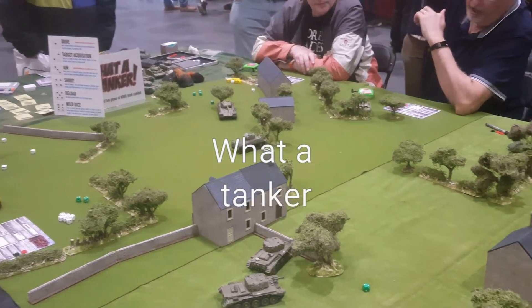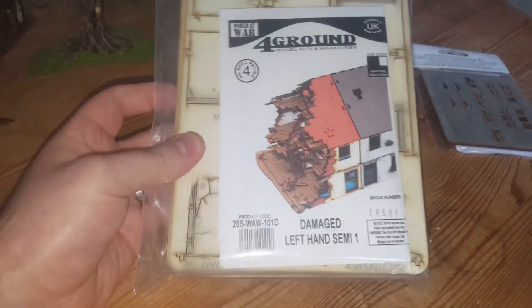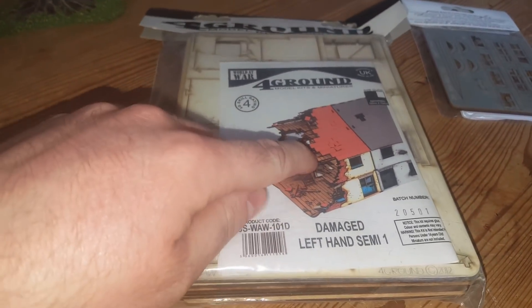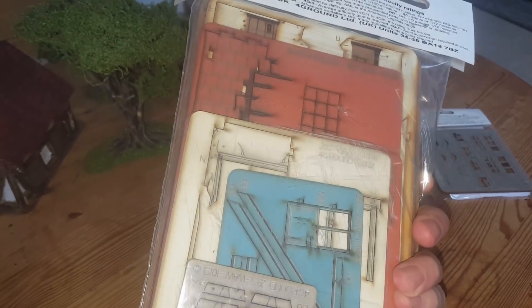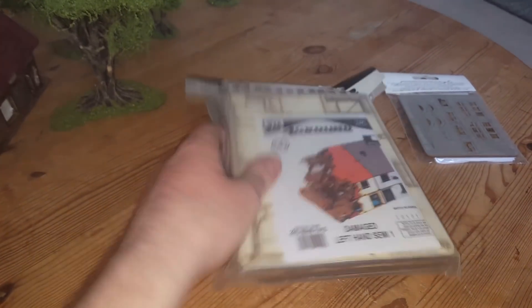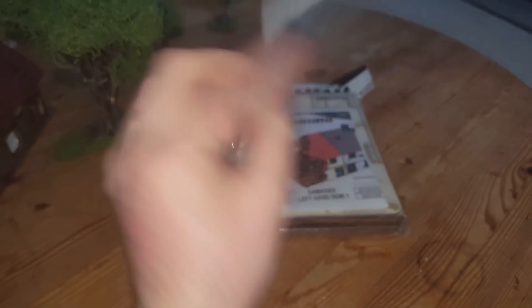And that's the trees. Then I've got this foreground building which I've always wanted to get — this damaged one here. It's all pre-painted but obviously you have to stick it together — it's an MDF kit, which is really cool, can't wait to build that, it's going to look awesome. And then they threw in a little chest which I won't use, but my son can have that — I'm sure he'll find some use for it.